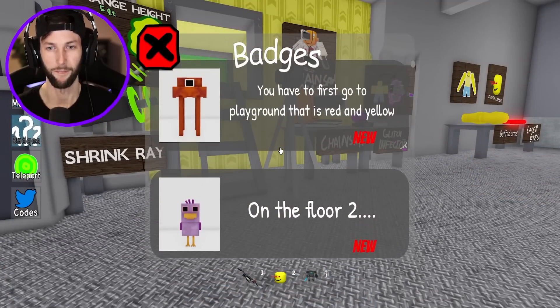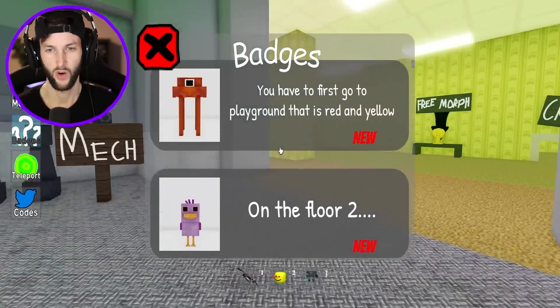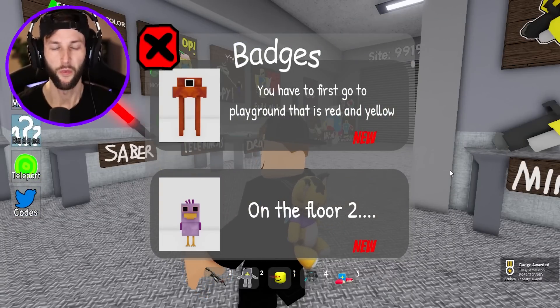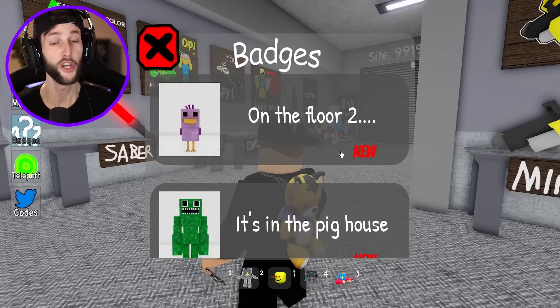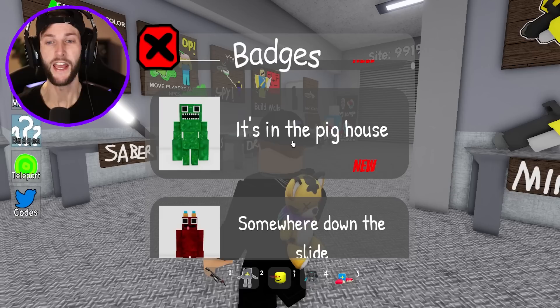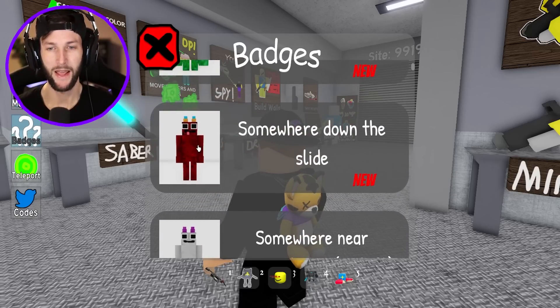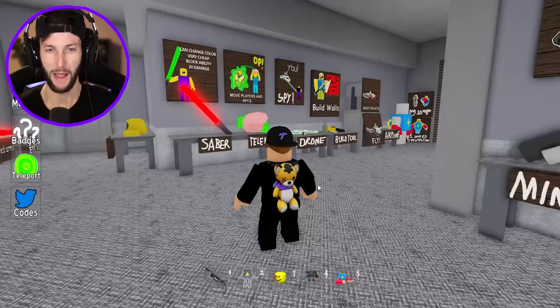Let's see where they're located. You have to first go to the playground that is red and yellow — that one is going to be for Stinger Flynn. My first guess would probably be the slide where we have to use the battery. And then Opillibird is on floor two — we know where that's at, that's by Donkey. Jumbo Josh is gonna be in the pig's house, so we gotta go to Piggies.